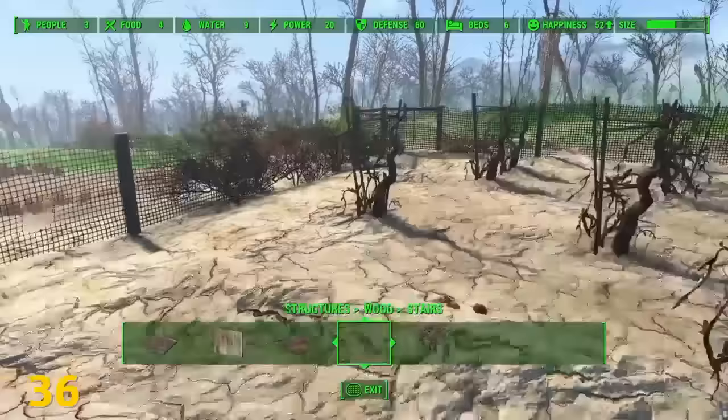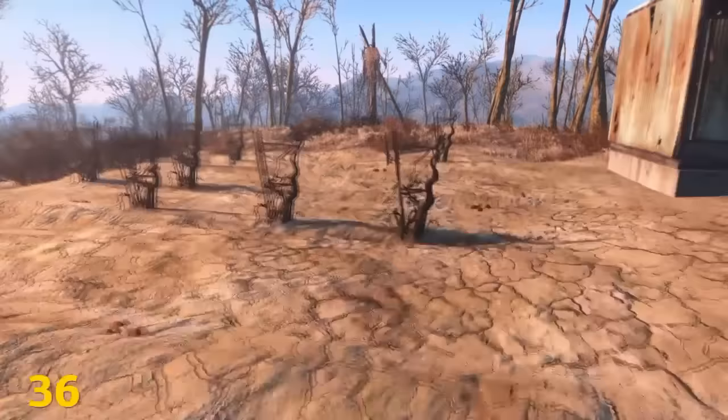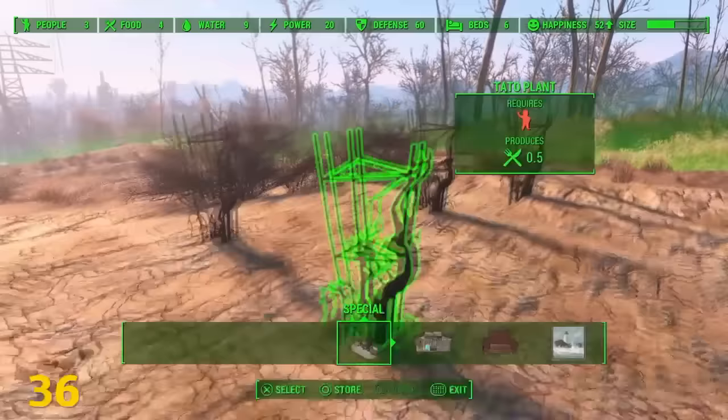When going around the garden trying to clear out the area, if you come across a plant you're unable to select or get rid of, just quick save after you've removed the other plants, then reload that quick save and you'll be able to interact with the plants you couldn't before — as long as they're not destroyed.